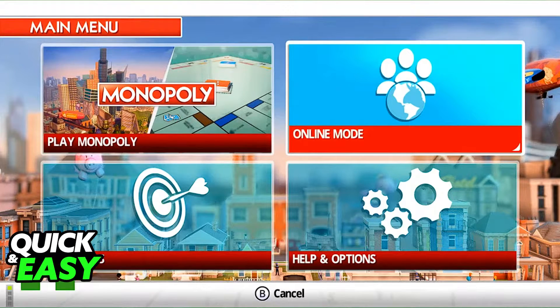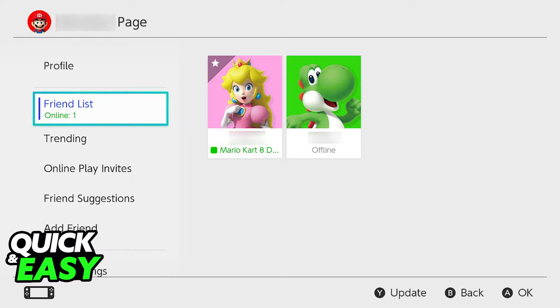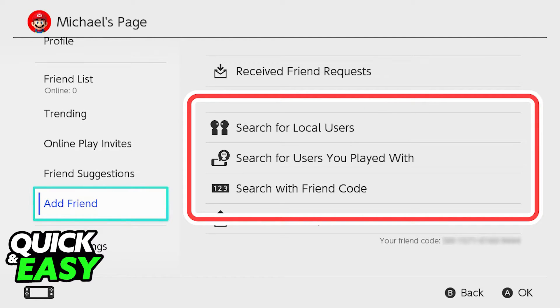All that you have to do before actually starting to play online is to make sure that everyone who is going to play is on each other's friends list on your Nintendo Switch. So if necessary, before you start, close down the game and add each other by sharing your Nintendo Switch friend code.